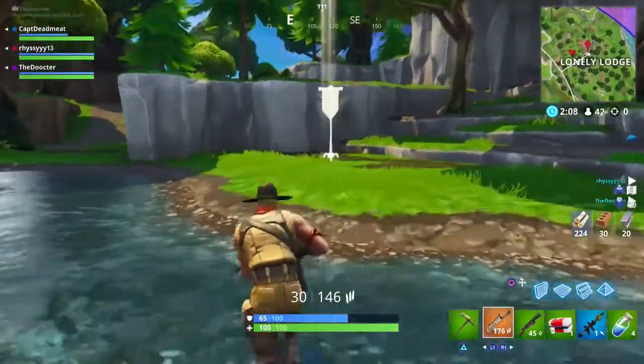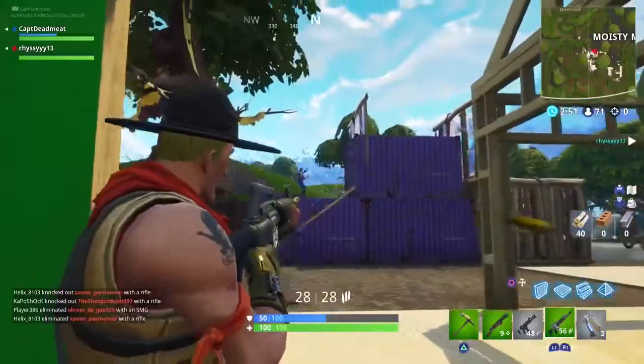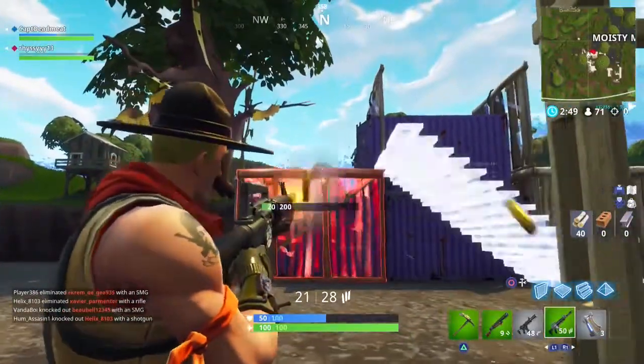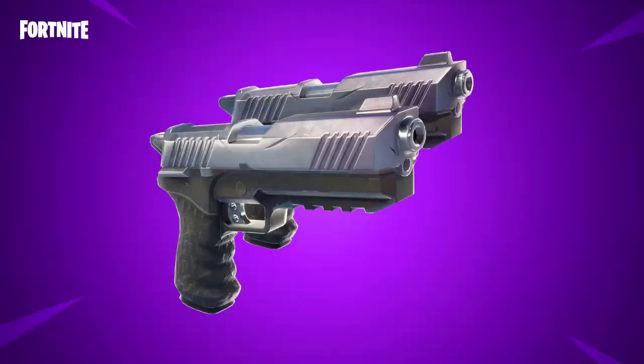Find an area where all of the named locations are close together. We did ours up near Risky Reels, Wailing Woods, Lonely Tomato Town. That is all the challenges for Week 9, but here are some more updates. There is of course a brand new weapon — the dual-wielding pistols.